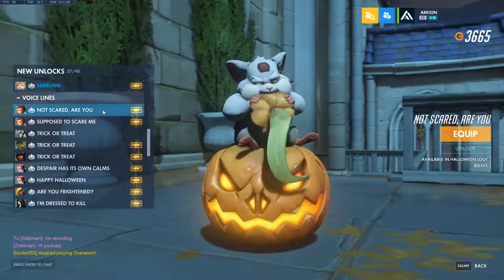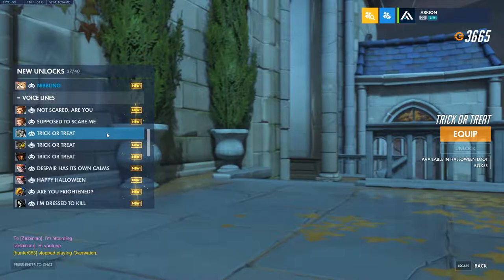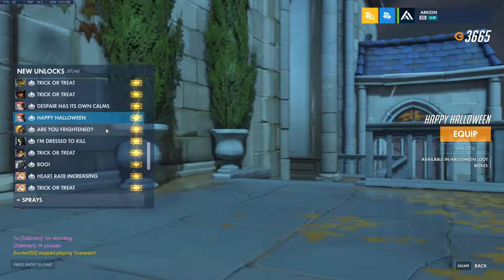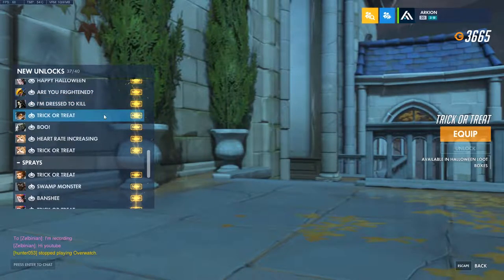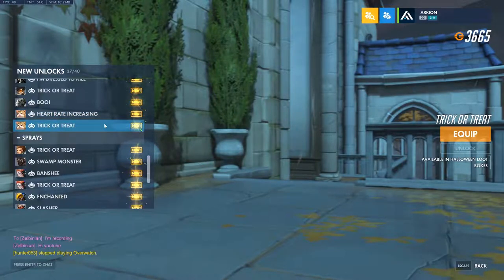And then we got voice lines. Here we go. You're not scared, are you? Was that supposed to scare me? Trick or treat. Despair has its own calm. Are you frightened? I'm dressed to kill. Trick or treat. Boo. Heart rate increasing. Trick or treat.